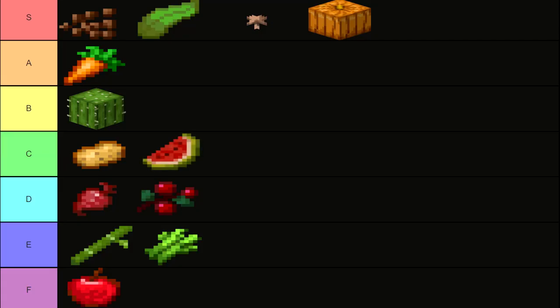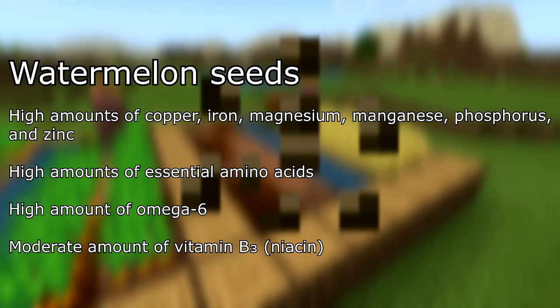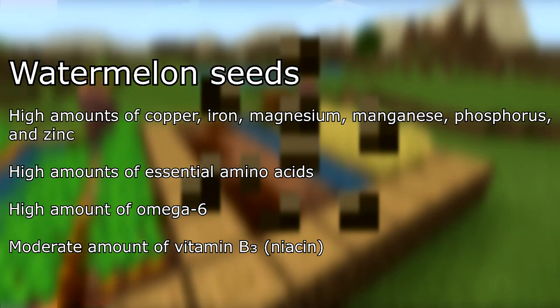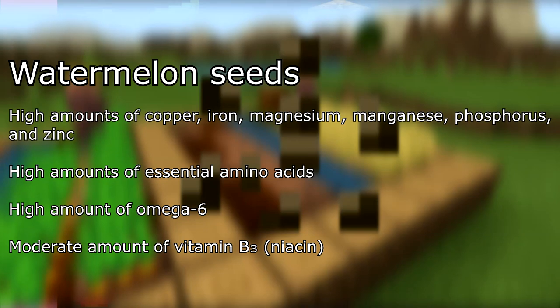In C tier, watermelon. The flesh has low nutritional content, similar to apples. However, the seeds can be eaten, assuming that they're roasted, otherwise they'd be fairly difficult to digest. They contain high amounts of copper, iron, magnesium, manganese, phosphorus, and zinc. High amounts of essential amino acids, a high amount of omega-6, and a moderate amount of vitamin B3 (niacin).